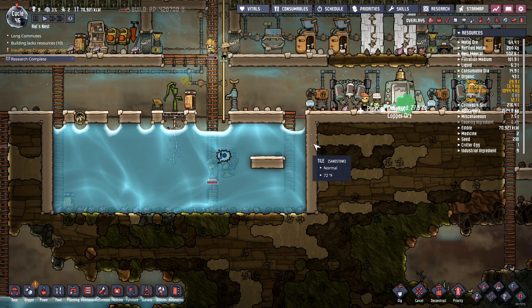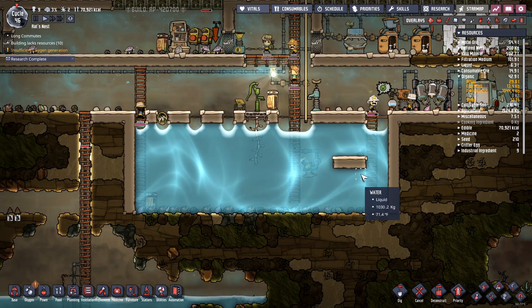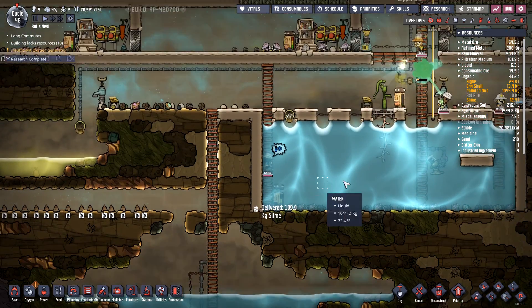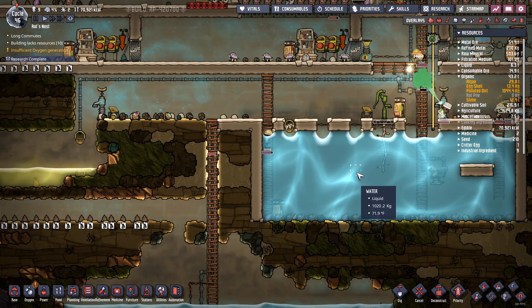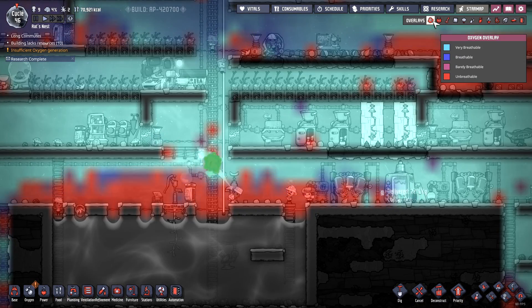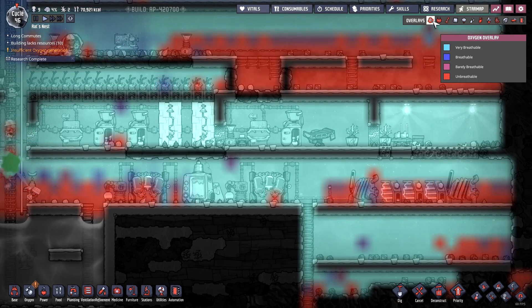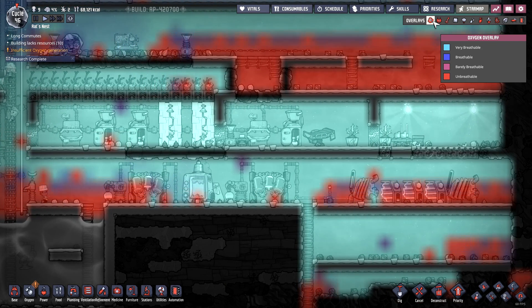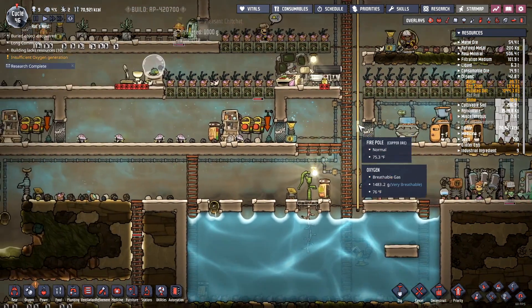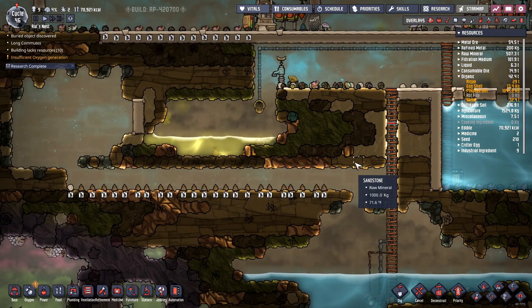Oh, look how high the water is! Woo, awesome — it's getting on up there. I may have to turn this off for a little while; this might get a little too high. It's pushing the carbon dioxide up, that's for sure. Good thing that skimmer's going. Someone had mentioned that I didn't need two skimmers, but it looks like it's working full time as it is, so I think I do need two skimmers.